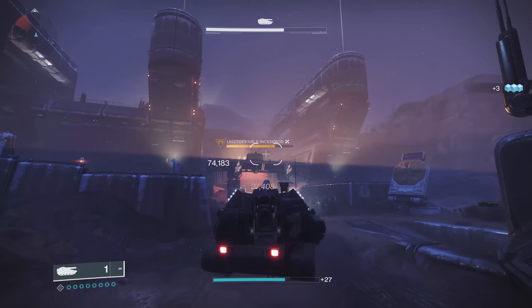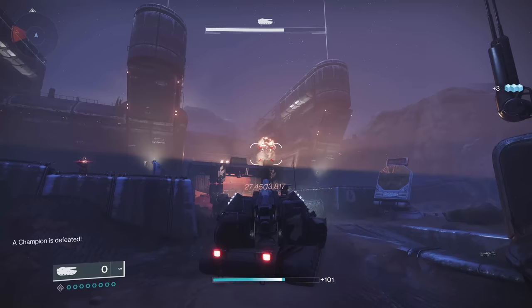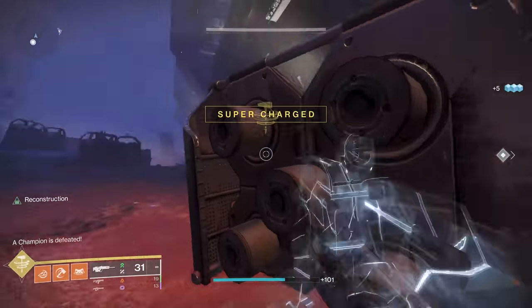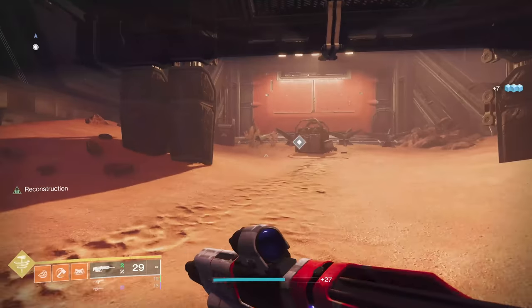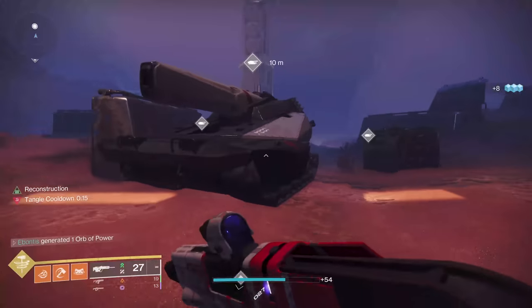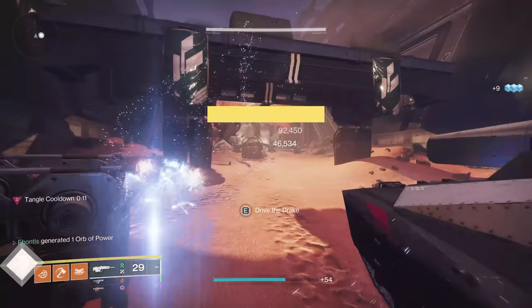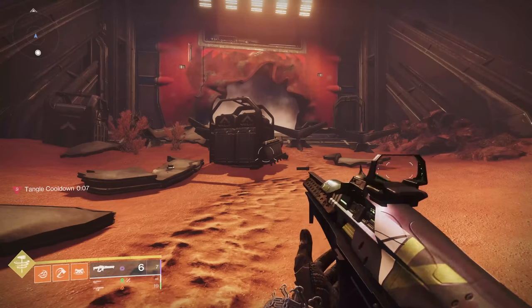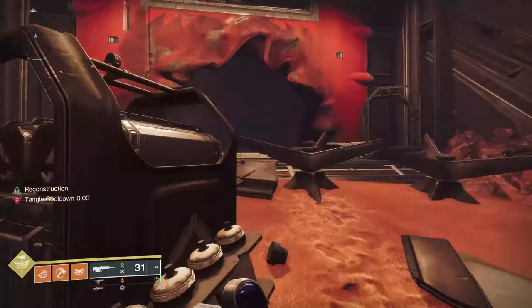You do have an Unstoppable Champion up here, but you can take him out with your tank. When he goes down, not so bad — that's one of the unstoppables, literally one of the few. You do need to break that wall, so you're going to need a tank for that one. You can't drive the tank inside, but you've got to bust up the wall. Make sure everything you've got is reloaded before you come in here, because this is when you're going to hit the ground running.